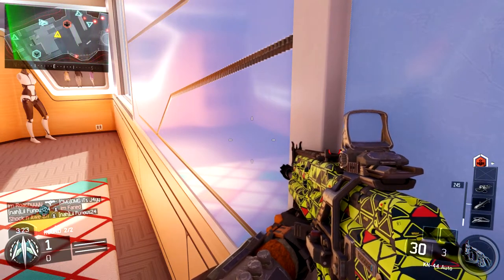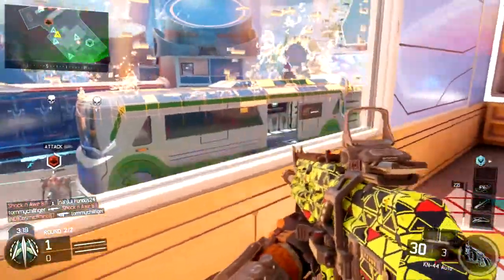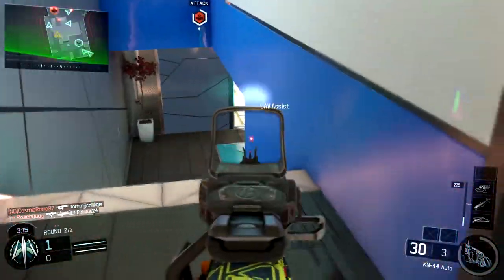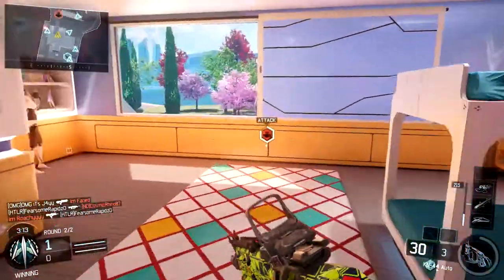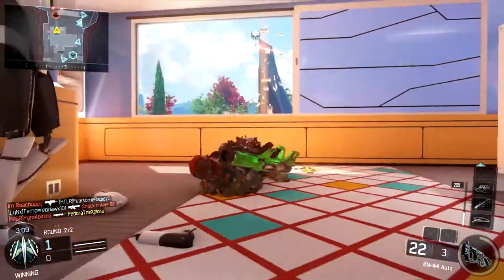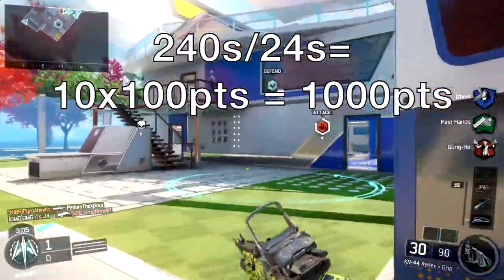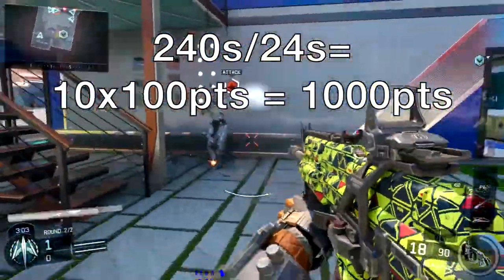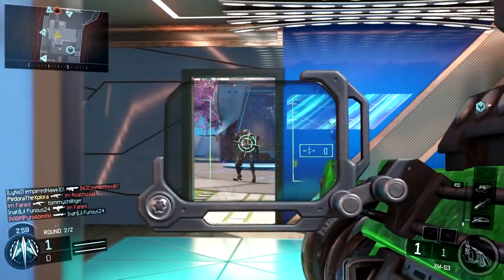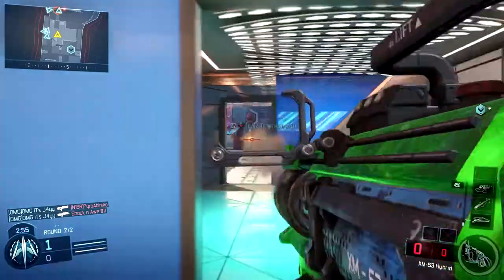For example, if we look at the Vision Pulse Outrider specialist ability in Team Deathmatch or Free For All, it normally takes 4 minutes to charge, which is 240 seconds. Using the numbers in this Reddit post, since 100 score takes 24 seconds off our time, if we divide 240 by 24, we get 10. So we multiply that by 100 score — if we get 1000 score in Team Deathmatch or Free For All with no charge ability whatsoever, that will instantly charge the Vision Pulse specialist ability in those game modes.